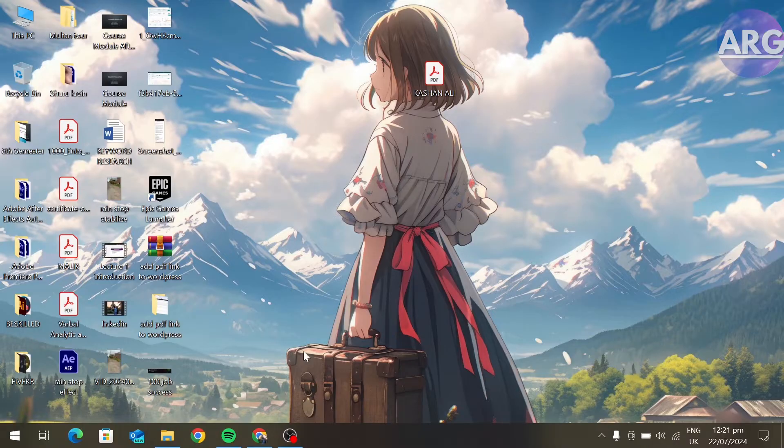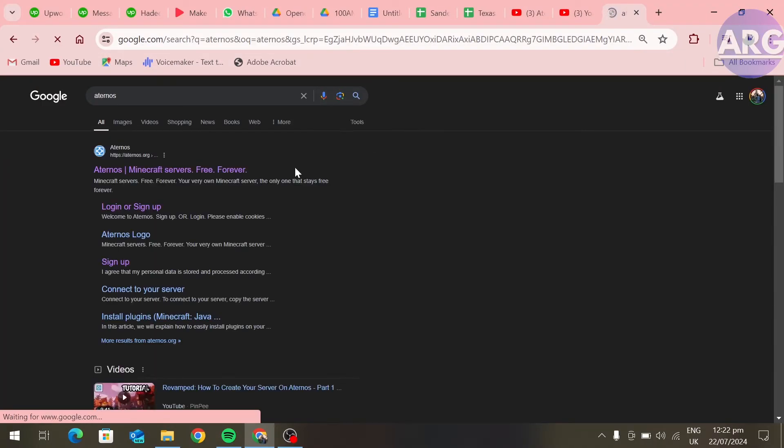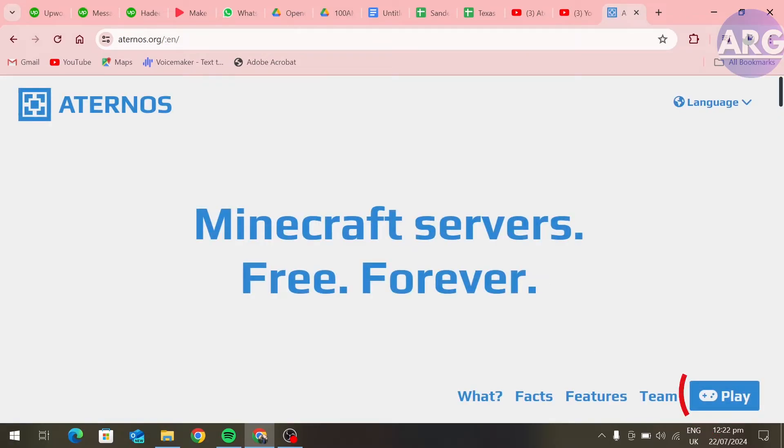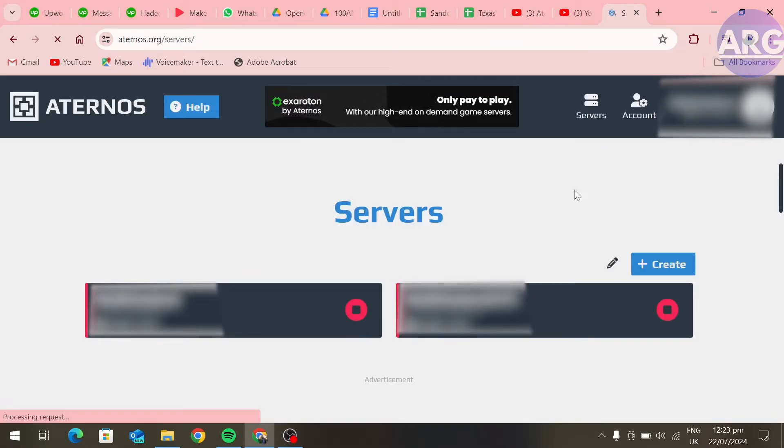To do that, first go to your Minecraft Eternos Server. Click on this link and login to your account. Here click on the play button and sign in to your account. Now create a new server.